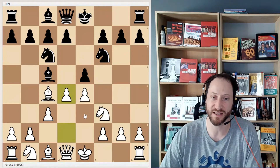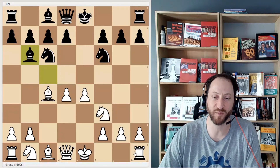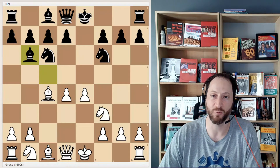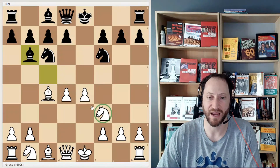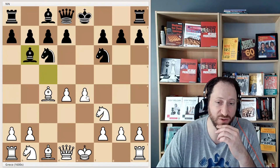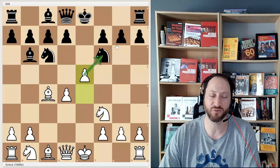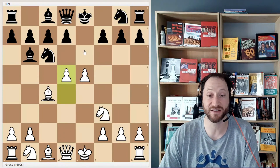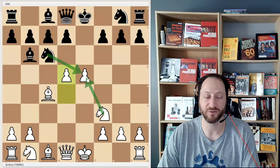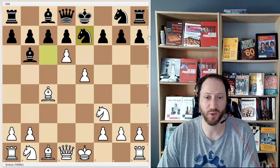Black plays knight f6, he takes the big center with d4, black takes, white takes. The bishop goes back, and now you can kind of see that this is probably going well for Greco. His opponent has no central pawns, and he has all of these pieces fighting in the center. This means he's going to be able to use these center pawns to chase black's pieces. So he plays e5 and attacks — black doesn't want to let him trade because the pawn's worth one and the knight's worth three, that's a bad trade for black. Now he plays d5 and attacks the other knight. If the knight takes this pawn, Greco would take back and get a three point knight for a one point pawn. Black doesn't want to do that. Knight back, push, knight back.